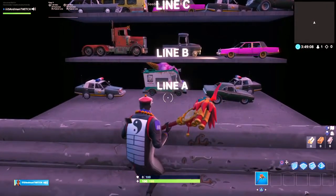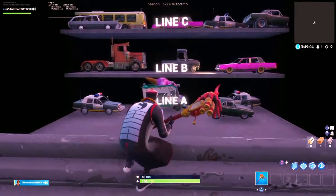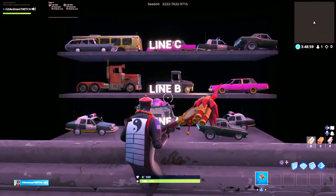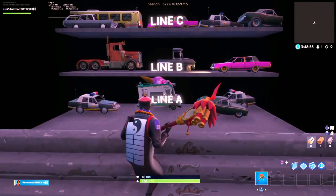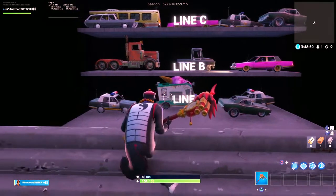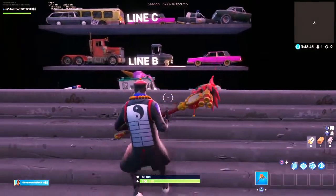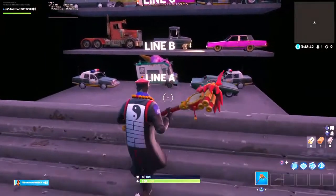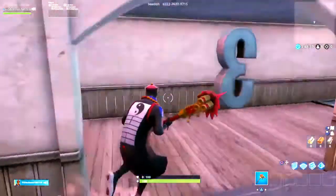Okay: police, ice cream — police, normal car — truck, car, pink car — car, bus, pink car — police, car. Gotta memorize the pinks, man, they stand out too much. Bus, pink — police — truck, car, pink — car, ice cream — police, car, ice cream — police, car. Two police cars at the bottom. Wait, let me remember — it's A to C, bottom to top as well.